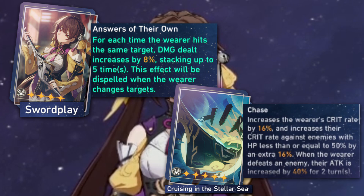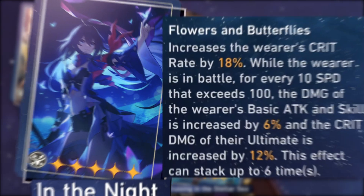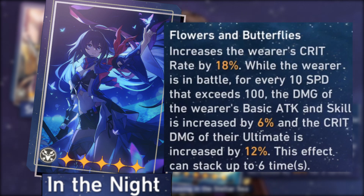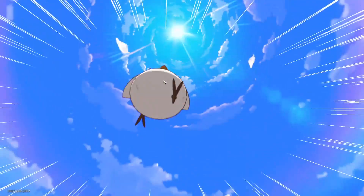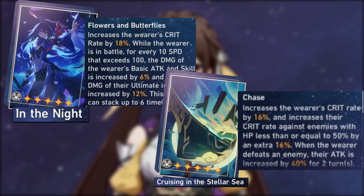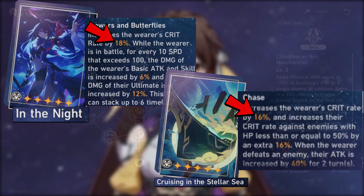However, all of these light cones pale in comparison to the true best-in-slot option, which is In the Night. Selah's light cone gives up to 30% free crit chance, increases the damage of the user's skill and ultimate, and also scales with speed. All of these benefits soundly place it as her best choice should you have picked it up. As a side note, the base crit rate for In the Night is also higher than Cruising in the Stellar Seas even when max superimposed, which is definitely something to keep in mind when deciding who gets what light cone.